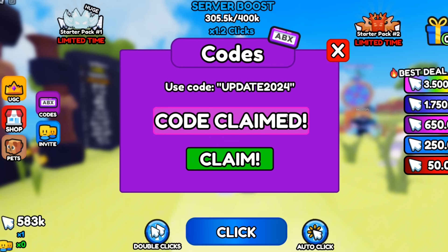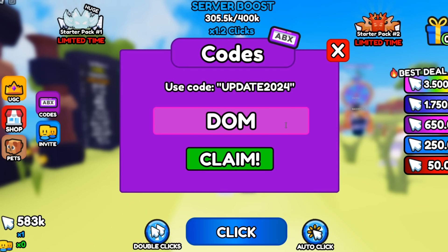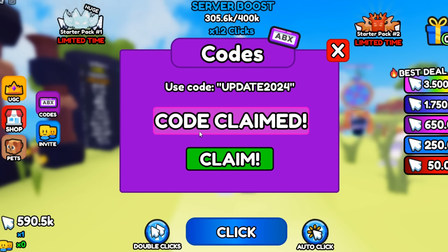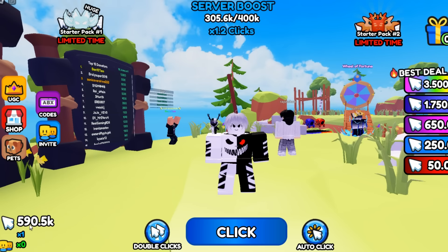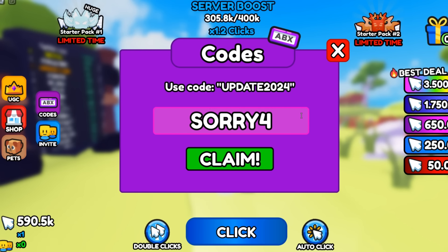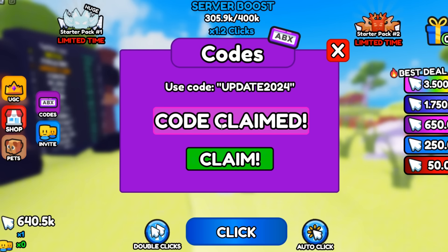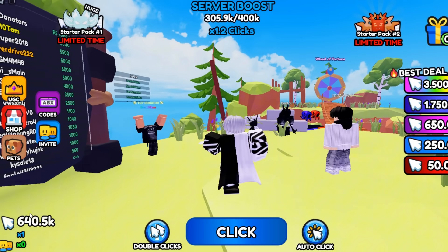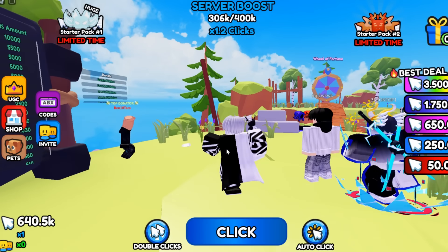Now let's proceed to the next code — enter DOMINUS. Hit claim to redeem that code and it is going to give you 7,000 clicks. The next code is 'Sorry for the bugs' but you have to put number 4. Hit claim to redeem that code and it is going to give you 50,000 clicks. And now I have 640,000 clicks!